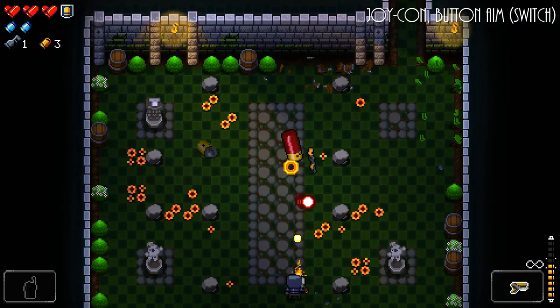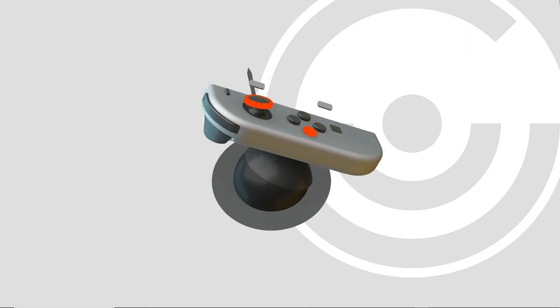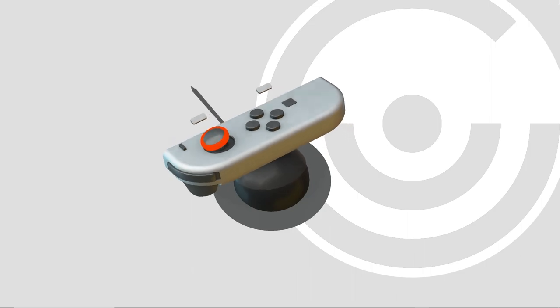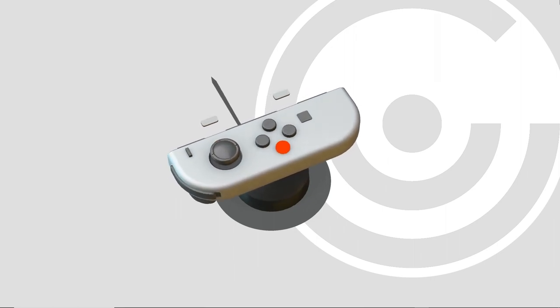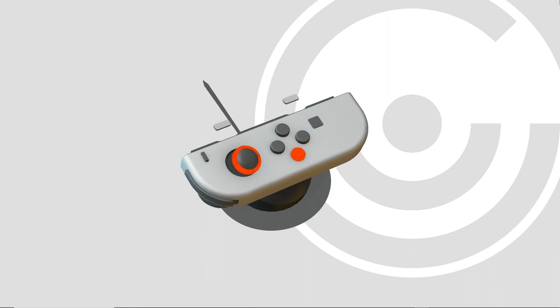The other way, which is the focus of this video, is gyro aim. Using the motion sensors in the Joy-Con, the game considers the whole controller your second stick. Tilt it forward to aim up, to the right to aim to the right, and so on. Holding the controller flat is like having the stick in the neutral, untouched position, which the game detects by reading the gravity vector from the accelerometer.